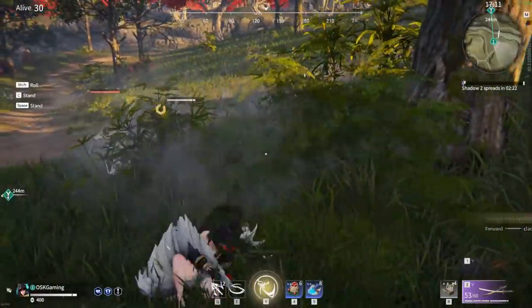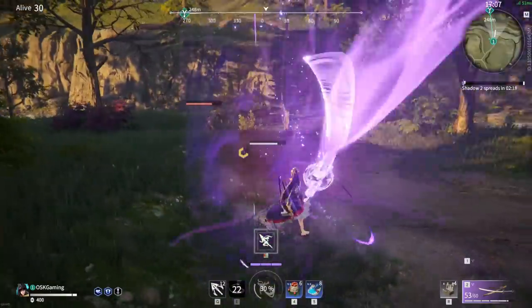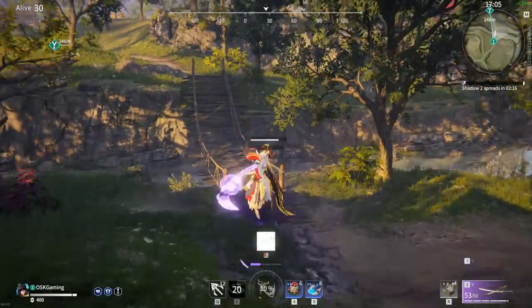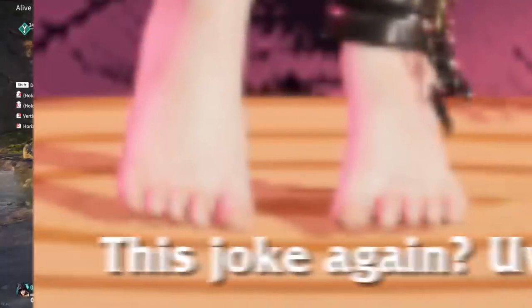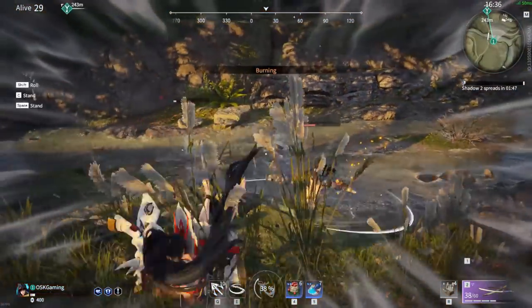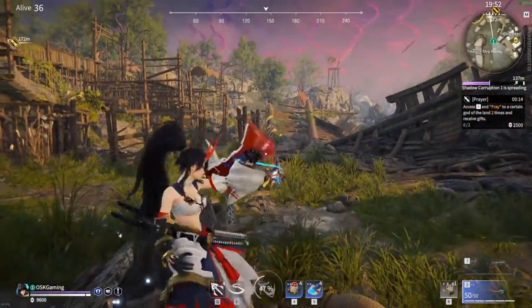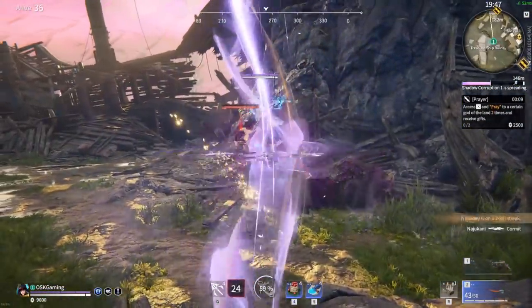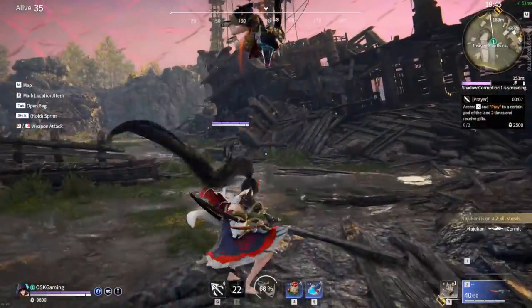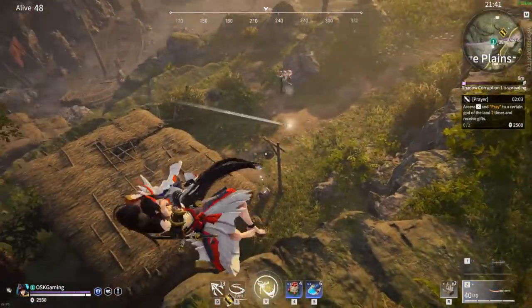If you're looking to combo your opponents to death or just swing a giant spirit sword, pay attention because today I'm going to teach you about my favorite character in Naraka Blade Point, Yodohime. Hey everyone, it's OSK and you've probably been comboed to death a time or two in your Naraka Blade Point matches. What if I told you there is a character you can use that will let you combo any enemy to death in a split second? Yodohime is an absolute beast of a character right now and it's why I main her.